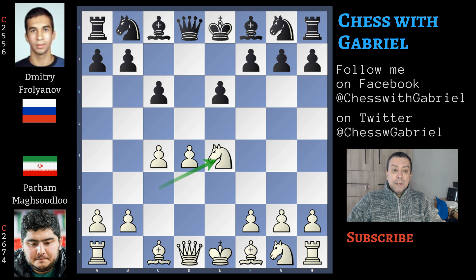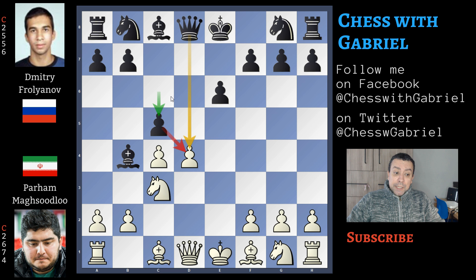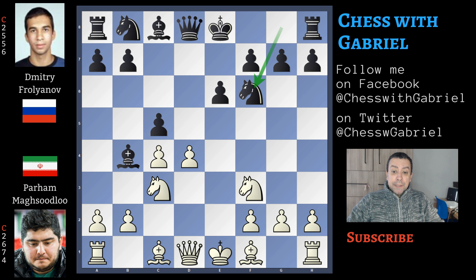d captures on e4, knight captures on e4, and now bishop to b4 with check. White can block the check both with the bishop or with the knight; Maksudlu chooses to play knight back to c3, and now c5, a counter-strike in the center. This is a very good idea. Instead of c5, e5 is an interesting alternative that also poses some problems to the white player.